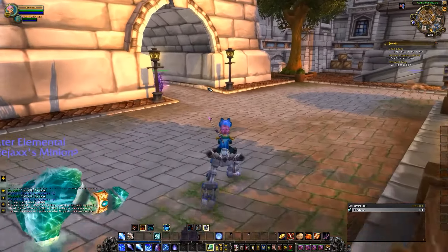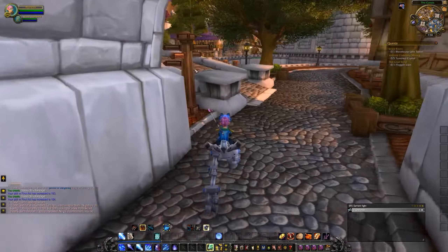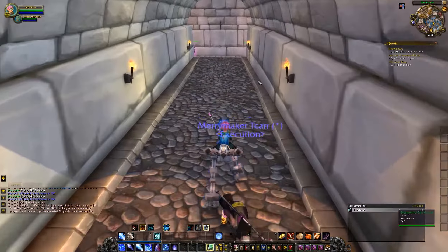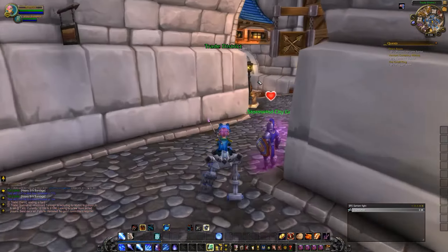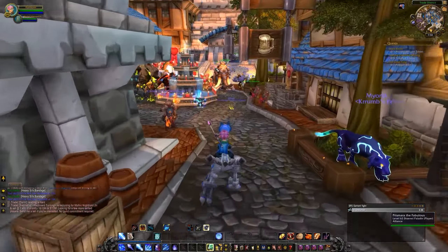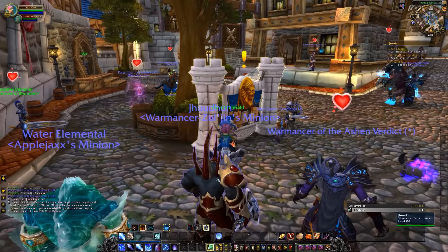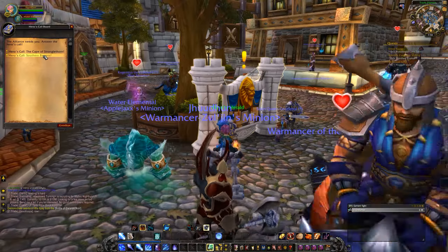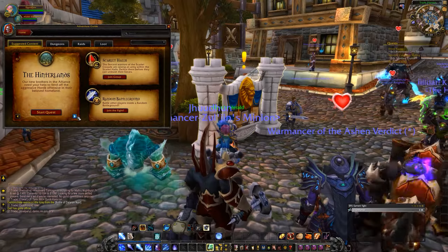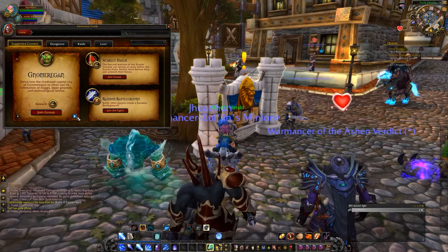The first aid trainer is here. We're going to get to 115 with our wool bandages, then learn the heavy wool bandage and get to 145, and then we should be able to learn the silk bandages and maybe even the heavy silk bandages. We got to 184 with our first aid. I got a little boost with the heavy wool bandages and was actually able to get two skill points per bandage. I was only able to make four heavy silk bandages, so I'll make more whenever we come across more silk cloth.